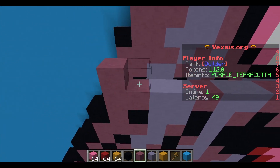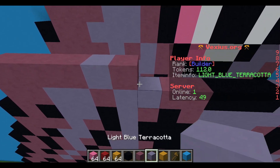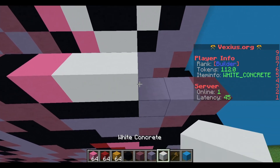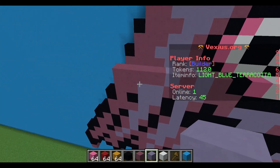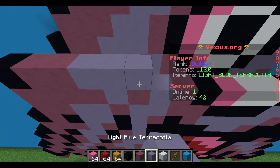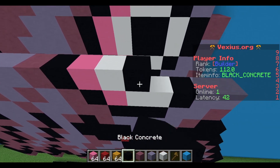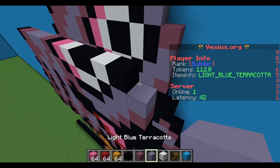Next layer: four purple terracotta, a light blue terracotta, purple terracotta, light blue terracotta, purple terracotta, black concrete, pink concrete, two white concrete, a black concrete, and then two light blue terracotta. Following layer: black concrete, two purple terracotta, three light blue terracotta, a purple terracotta, black concrete, pink concrete, white concrete, two black concrete, a white concrete, black concrete, and then a light blue terracotta.